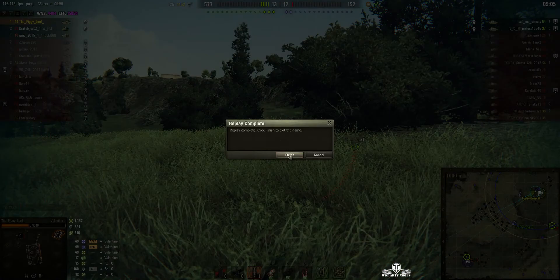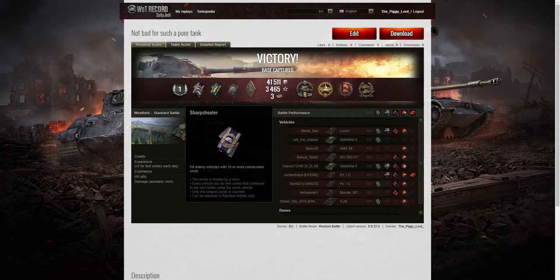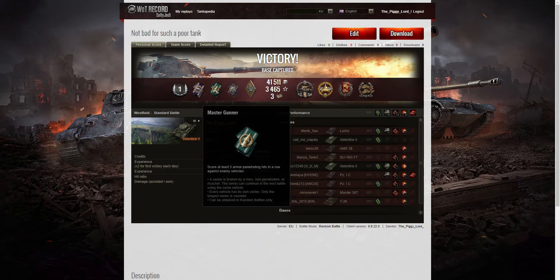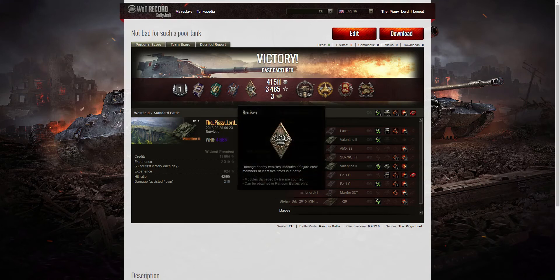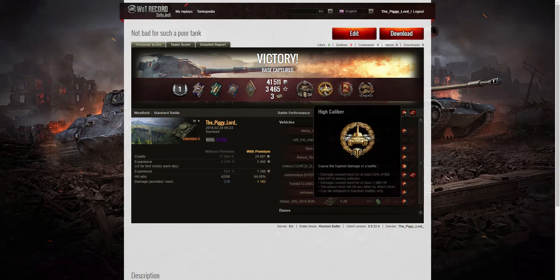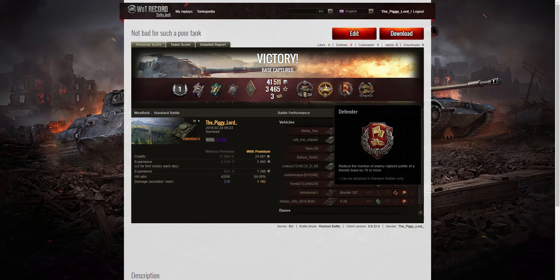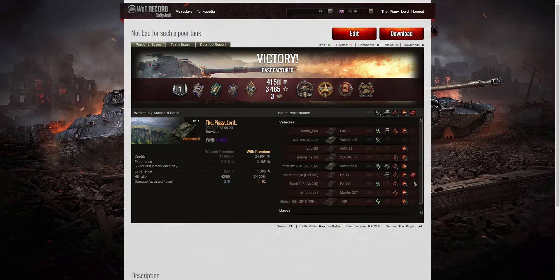What was surprising was the results — I didn't expect this. It was only a first class mastery in the Valentine 2, but I also picked up a Sharpshooter for at least 10 consecutive hits, a Master Gunner for at least 5 armor-penetrating hits in a row (I think that was on the tank destroyers on top of the hill), a Fire for Effect for doing more damage than my vehicle's hit points, and a Bruiser medal for at least 5 critical hits — I got 14. Best of all, I picked up a Cool Headed award because the Lux hit me with at least 10 ricochets.